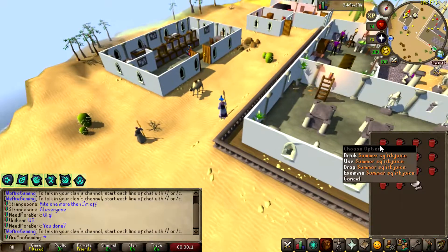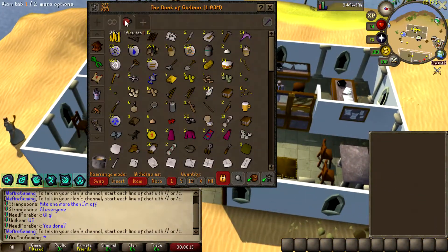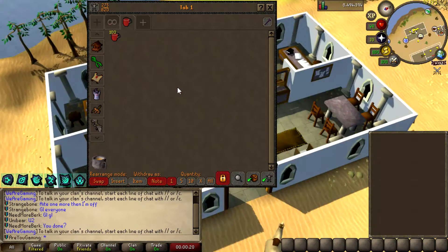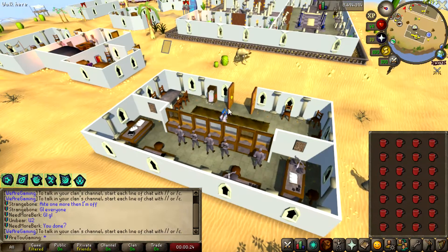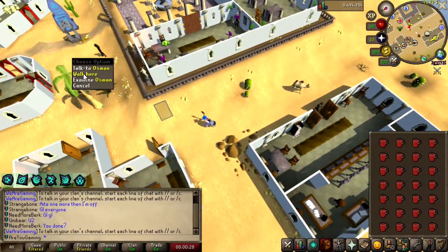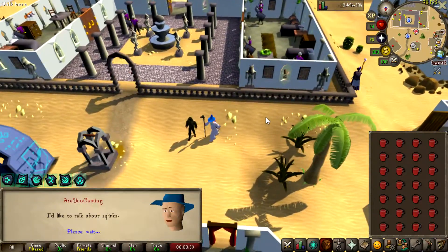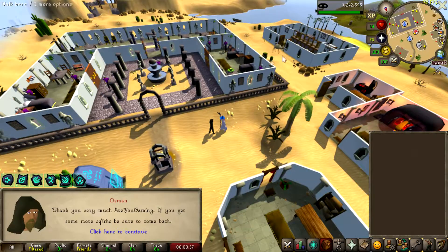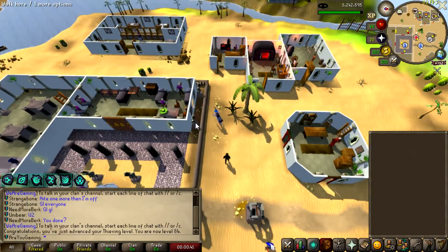This right here is 100 summer squirt juice in the bank — look at that, 100 of them. I'm pretty sure I can't hand them all in whilst they're noted, you can't note them. This is going to be some fat XP. I've been working on this in my downtime whilst editing videos, doing the one-click method. I want to see how much XP this actually gives me.